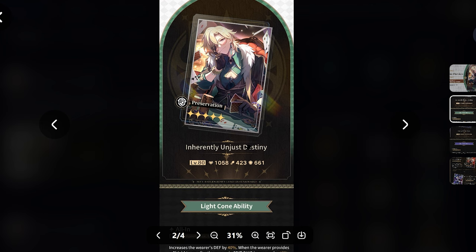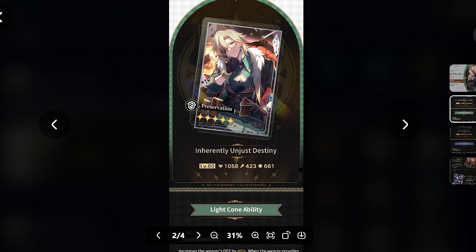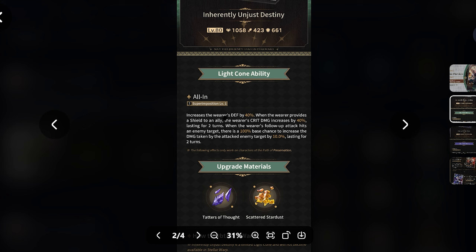The number I want you to focus on in terms of base stats is 661 defense. This is very crucial for Aventurine because you want to hit 4k defense as quickly as you can, and this massive base stat is going to help get there. The signature Light Cone increases defense by 40% at superimposition 1 - a massive buff. You can hit the 4k threshold very easily to get the maximum crit rate buff, as well as massive shields for your whole team and damage.